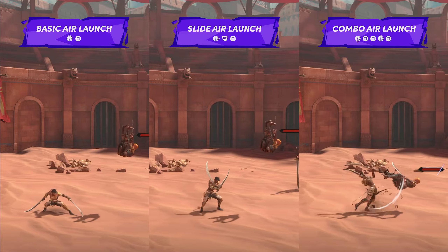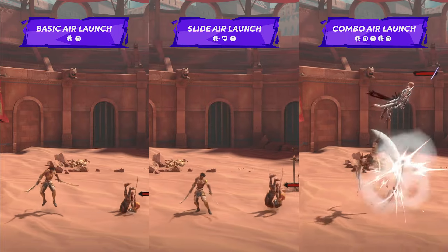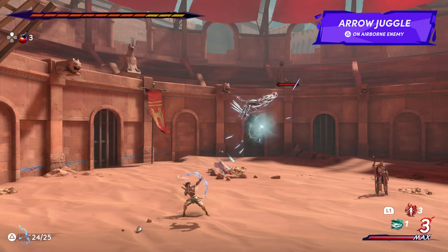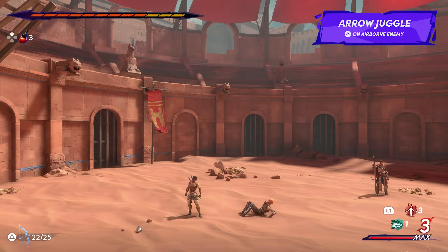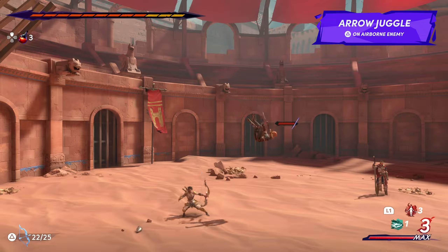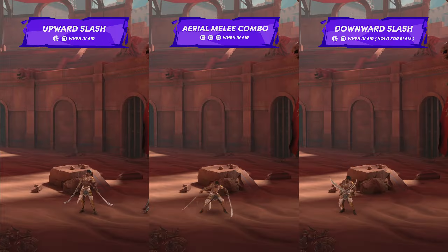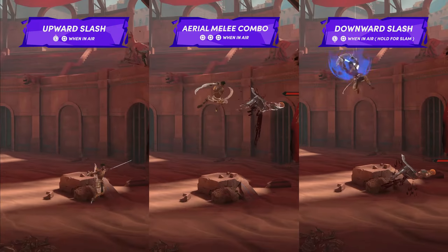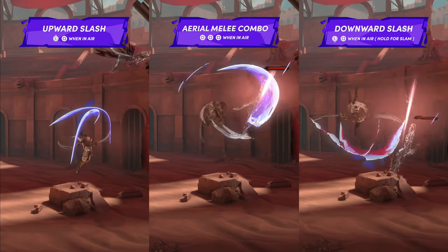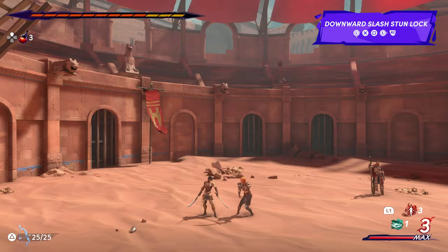Aside from being a skilled fighter on the ground, Sargon can also fight enemies when airborne. Lighter enemies can be air-launched in various ways and then be juggled in the air when struck by arrows. Juggling enemies will stunlock them in midair until Sargon's arrow supply is depleted. If juggling isn't your thing, Sargon can easily follow an enemy into the air if you hold a melee attack input during an air launch. When airborne, you can chain together a basic three-hit combo, an upward or downward slash, and finally a downward slam attack. The downward slash is insanely powerful if used properly, as it can stunlock many of the enemy types throughout the game.